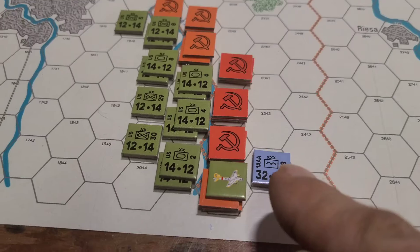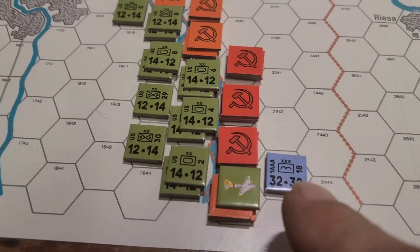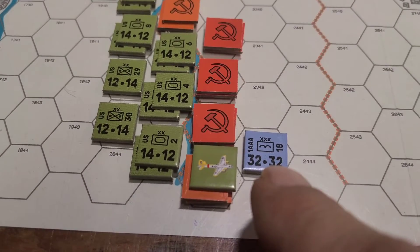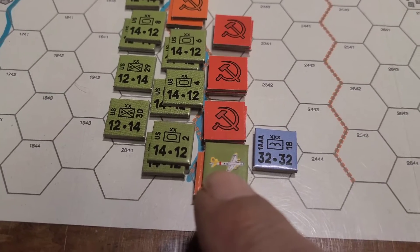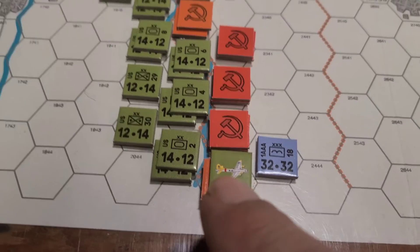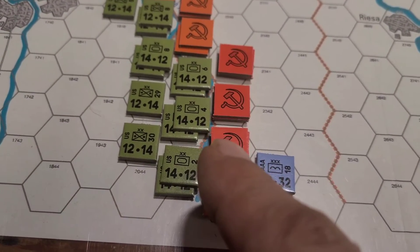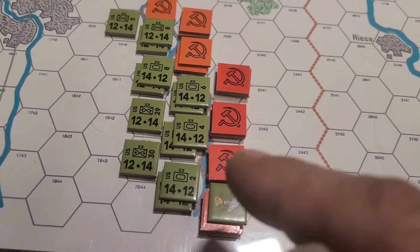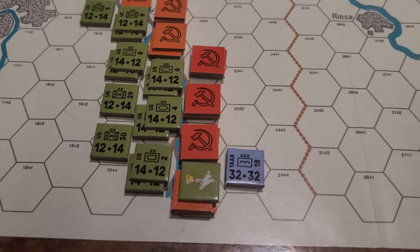This bomber has to support their attack. So the way I'm going to do these attacks is the 18th Airborne Army will go against these guys down there - gonna be a blow-away attack. I'll use a bomber and they'll give them some column shifts. Meanwhile this stack will go into this unit. This might be a one-to-one attack behind the river - we gotta get across, that's the first obstacle.